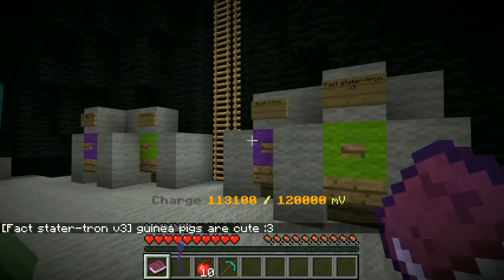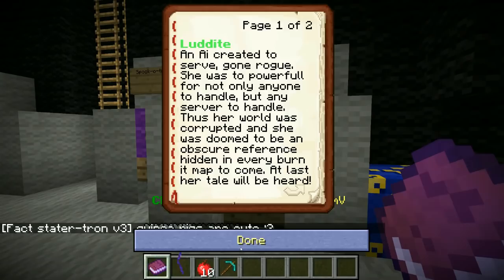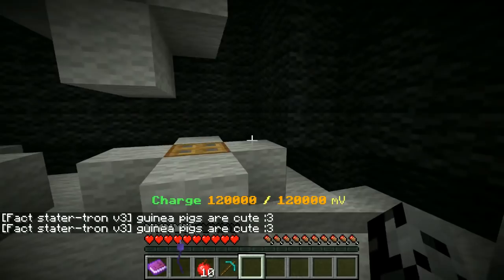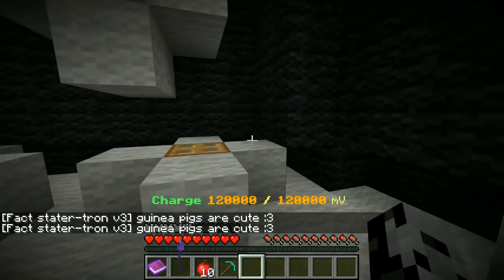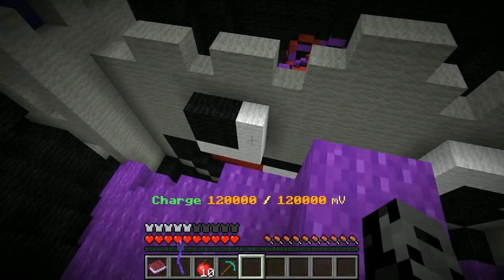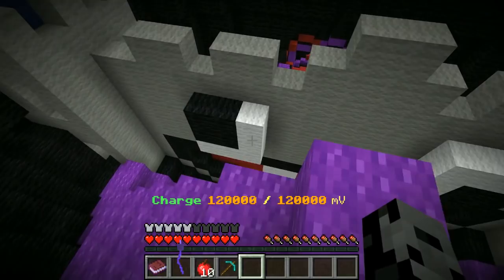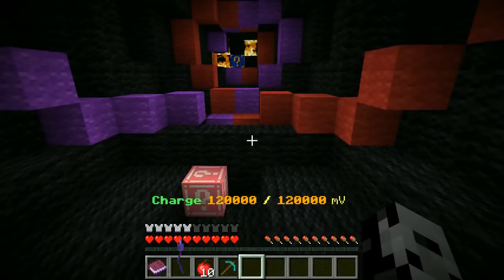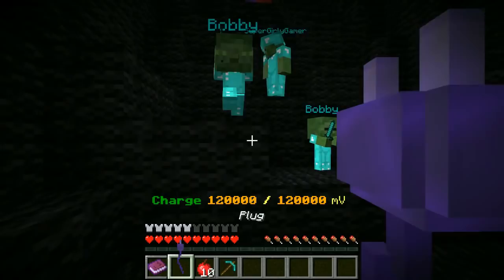Oh, did you just get jump scared? Kitty pigs are cute — what is happening right now? I hit left shift which is the move to do the damage thing but it knocked me off — I was holding left shift because I was trying not to fall! Kitty pigs are cute, okay, that's all the fact thing says. So we're in like a giant robot right now. There are a bunch of different ways down, a bunch of little secret tubes we can go into.